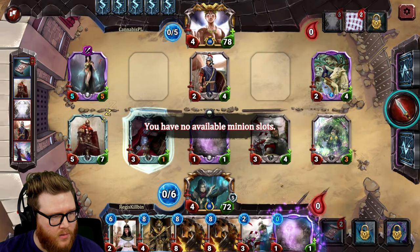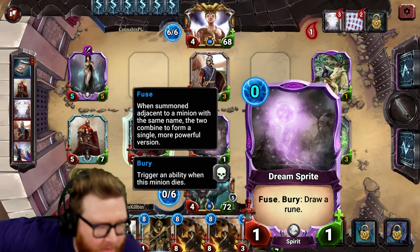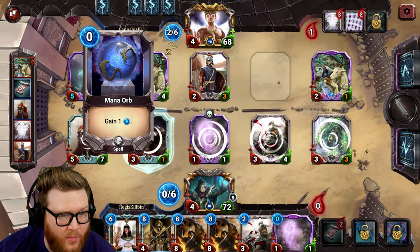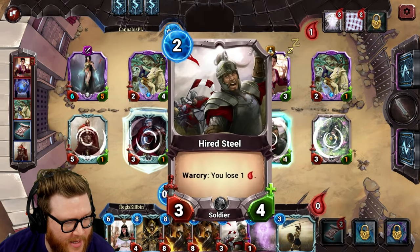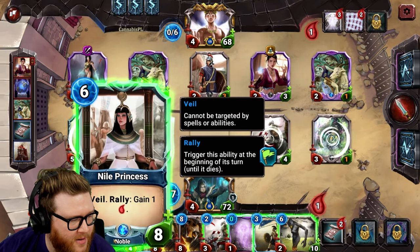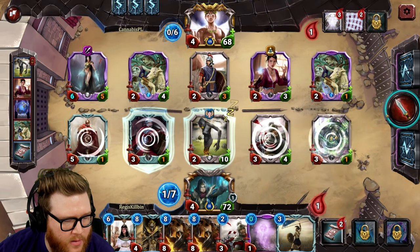I need to draw cards badly. I have two copies of a Fuse minion — I want one to die so I can place the other adjacent and fuse them into the more powerful combined version. Meanwhile, they're playing a board stun: stunning an entire board is crazy because I don't get to clear through attacks. They kill my Fuse minion before I can pull it off. Guard and Vast are on their side now.